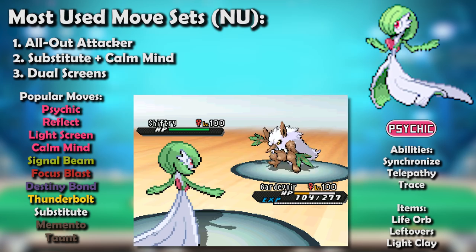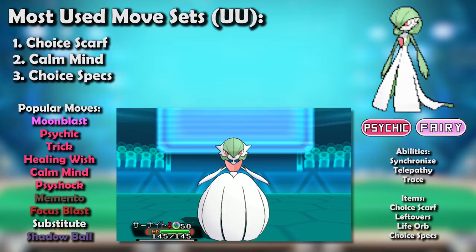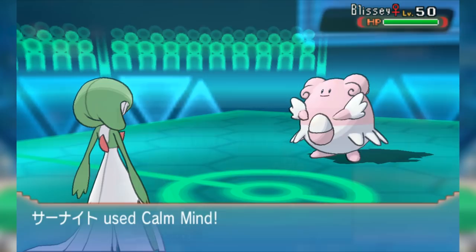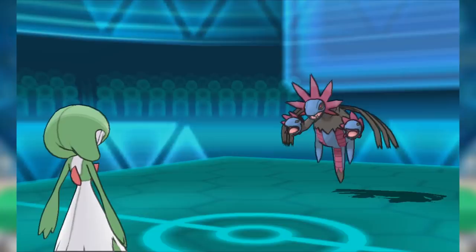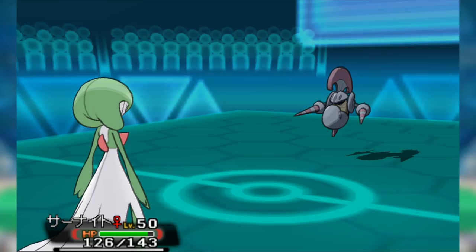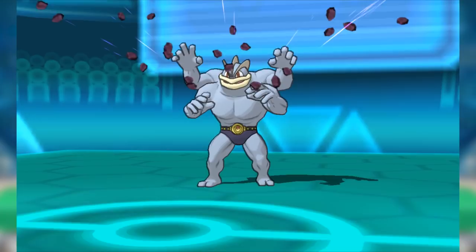Gen 6 gave Gardevoir a new lease on life with a new typing and a Mega Evolution. The Fairy typing was enough to take it to Underused, where Choice Scarf let it be one of the best Fairy-type attackers available in the tier. With a combination of Moonblast and Psychic paired with Trick, Gardevoir could free itself up to still be a potent support and potentially turn a game around with Healing Wish or Memento. The Calm Mind set was suddenly a lot more threatening purely because of Fairy-type coverage and the new attacking bonus of Psyshock, which could exploit special walls like Blissey. With Choice Specs, Moonblast really lived up to its name, and Gardevoir's huge move pool meant it was at no shortage of coverage moves.